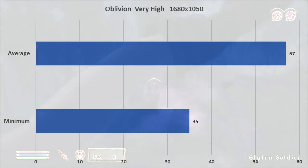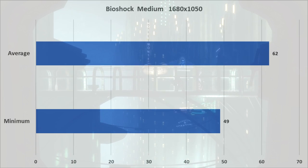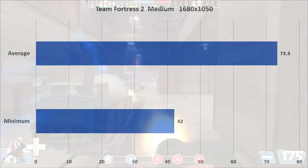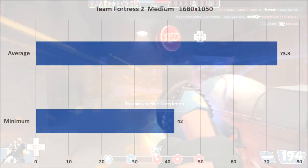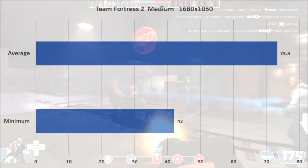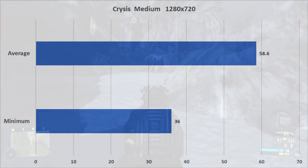For the older games: Oblivion, one of my favorite Elder Scrolls games — released in 2006, though the Shivering Isles DLC was released in 2007 — even on very high settings I was still getting 57 FPS average. The first Bioshock, a fantastic game, on medium settings got 62 FPS on average. Would you kindly leave a like on this video if you're also a fan of the Bioshock series. Team Fortress 2, a very popular game that people still play today, released in 2007 — on medium settings I was getting playable frame rates.